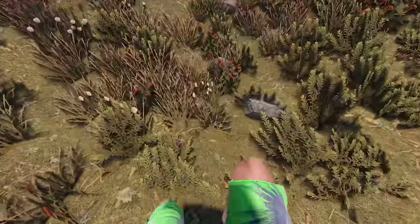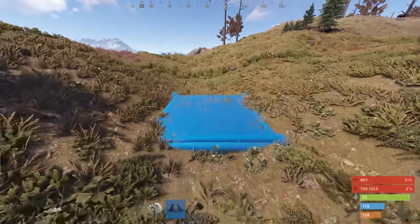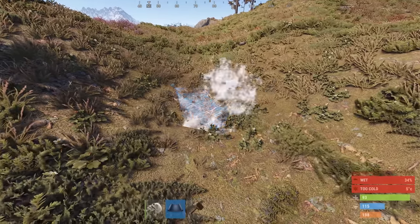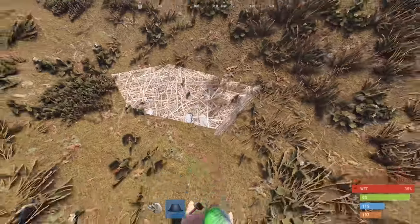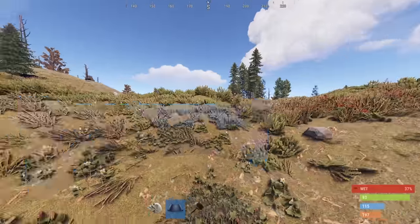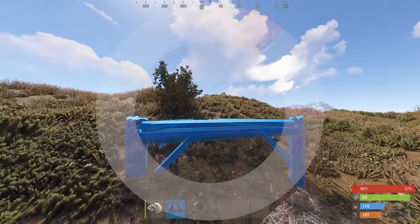We are going to want to find a rather tight dip. Getting into the build: once you've found yourself a nice little dip in the landscape, you're going to go ahead and place your first foundation. This foundation basically clips entirely into the ground with minimal space available, which you're going to use to place a TC later — and that's basically all the space you need. After that, just make sure that you can build around it, and then you're good to go start building.